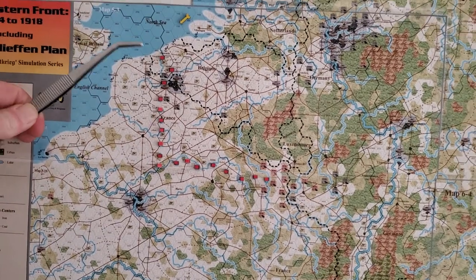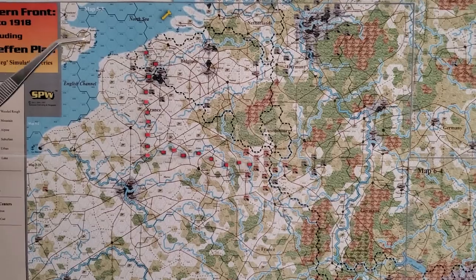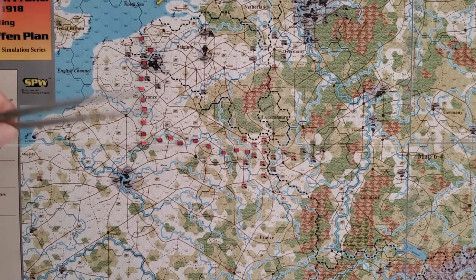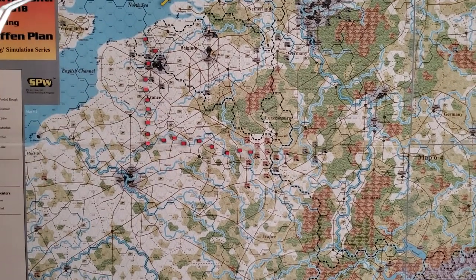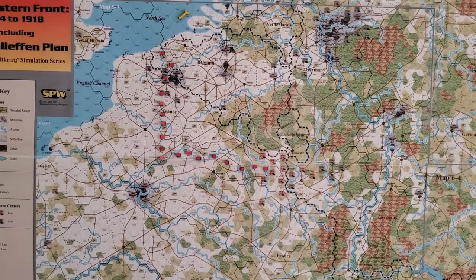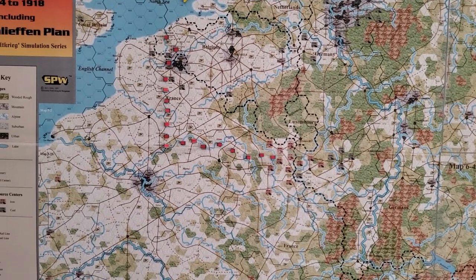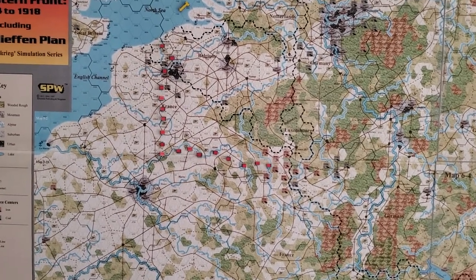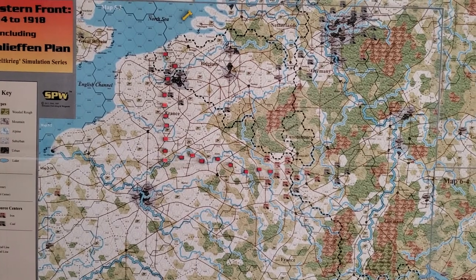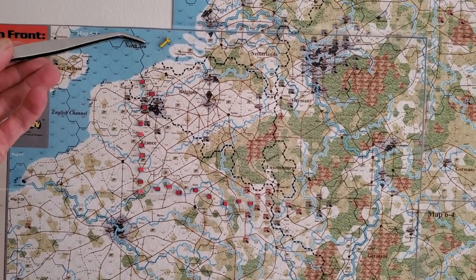It's big enough that there's a feasibility study going on with a team of people asking: is this possible? How much is it going to cost, how long will it take, how many people do we need, and so forth. This is one of the Central Powers possibilities — call it Winter Plan A for the Western Front.